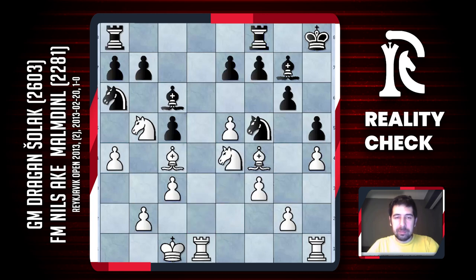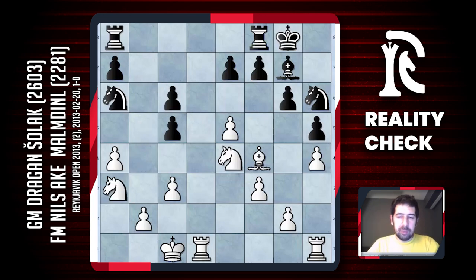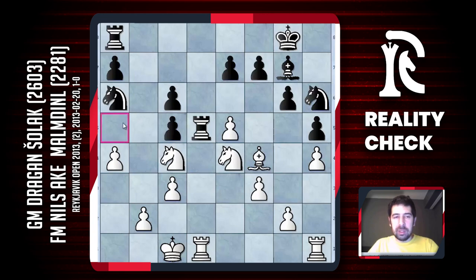Knight e4 was okay. Knight h6, bishop d5 is good, king g8 okay — it's already too late I think. Exchanging, knight a3, and the position must be close to winning or winning already. After rook d8, knight c4 is okay, rook d5 probably a mistake, knight d5 is good, knight a5 is correct — and now my position is winning.